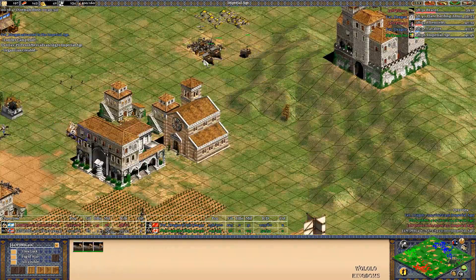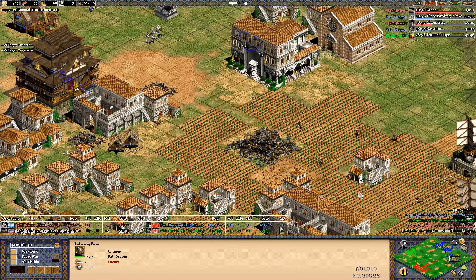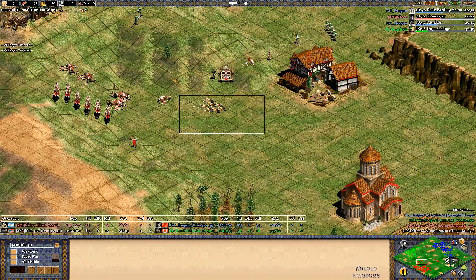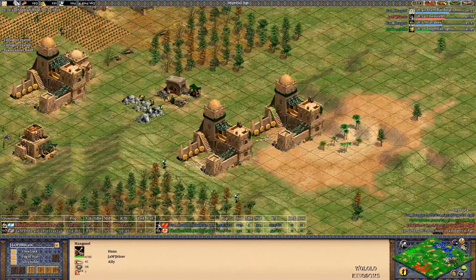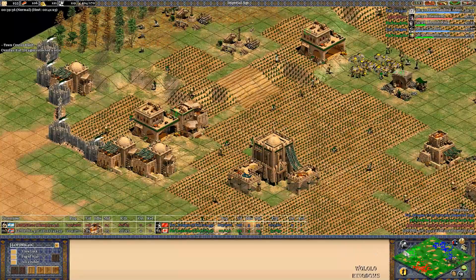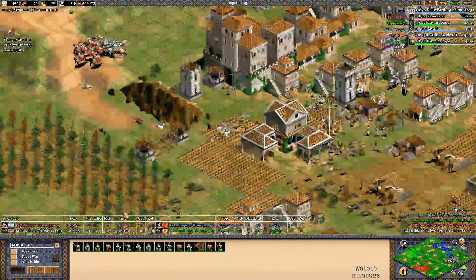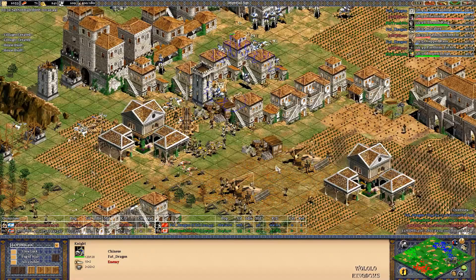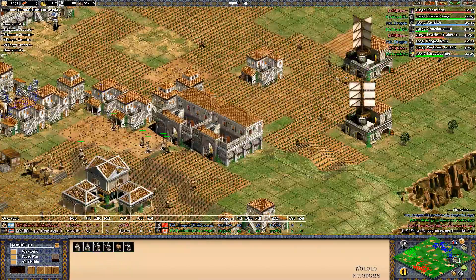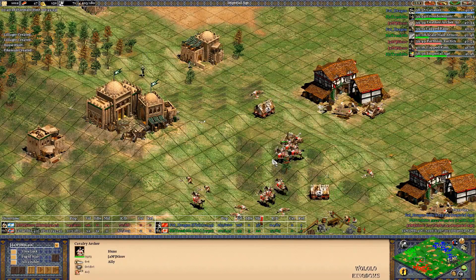Nikov looking over here - looks like he denied a siege workshop from Hera and is building a couple of his own. If Hera can hold against Nikov over here, I think Vivi can push MBL pretty good once he gets all the upgrades in. Those Chukonus aren't fully upgraded yet. He's going for organ guns - more because he just has the castle here to produce them. Hera doing a good job countering Nikov's army. But that was not good - a massive mangonel shot there from Nikov on Hera's units. Hera now at 92 villagers with three TCs. What a game.